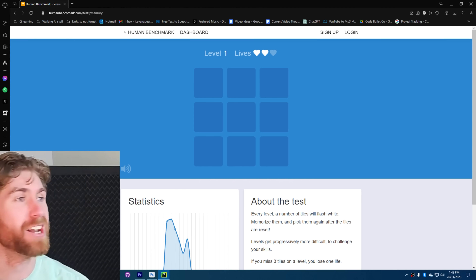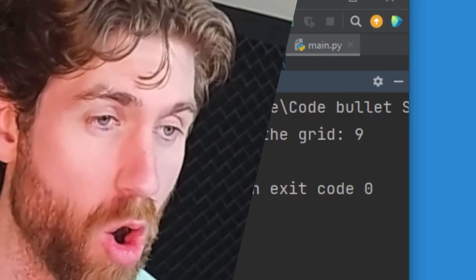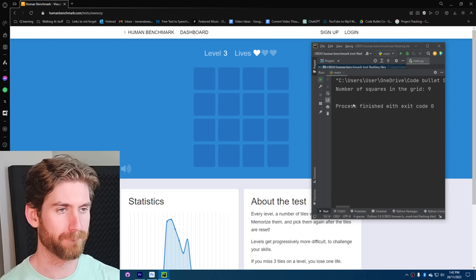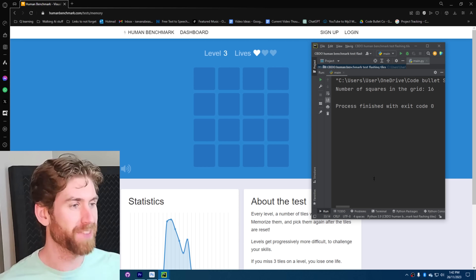I'm looking for nine. We got nine, baby. Number of squares in grid: nine. Let's go. Run it back - nine. How many we got now? 16. Let's go. We did it - step one. Should be able to do some pretty easy math to figure out where all the boxes are.